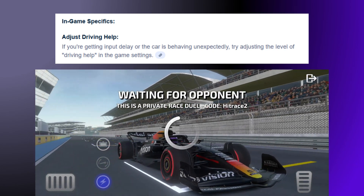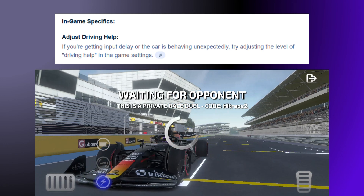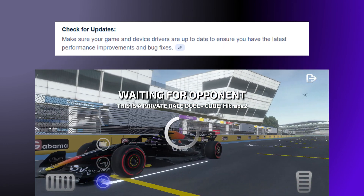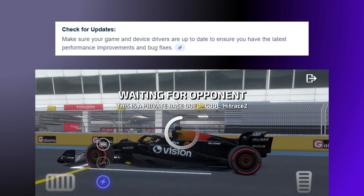For in-game specifics, adjust driving help: if you're getting input delay or the car is behaving unexpectedly, try adjusting the level of driving help in the game settings. Also, make sure your game and device drivers are up to date to ensure you have the latest performance improvements and bug fixes.